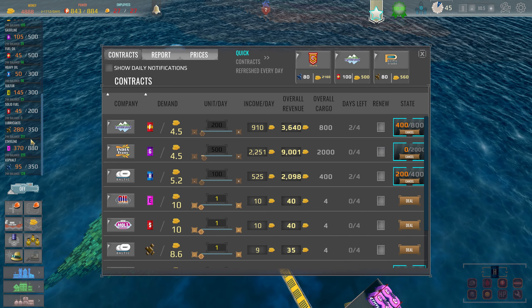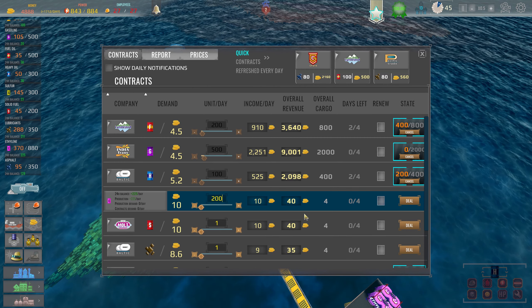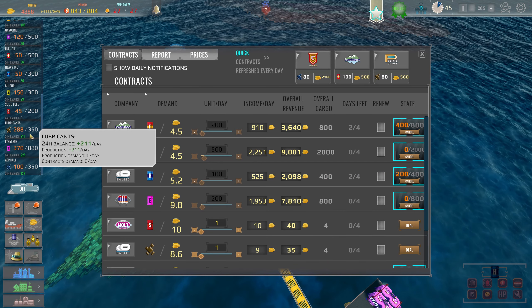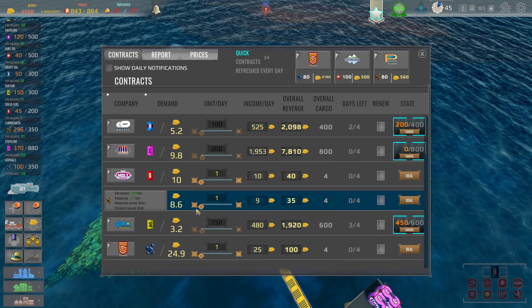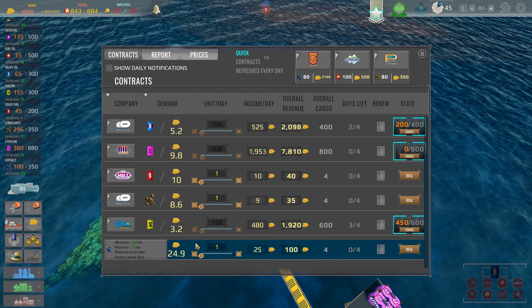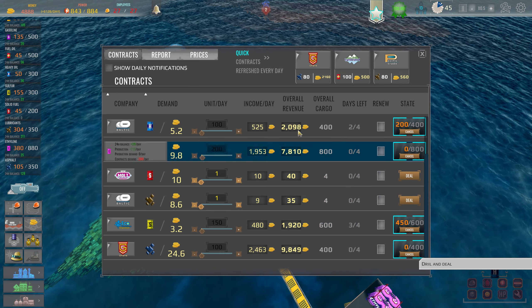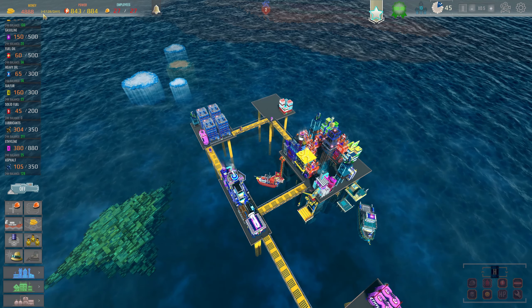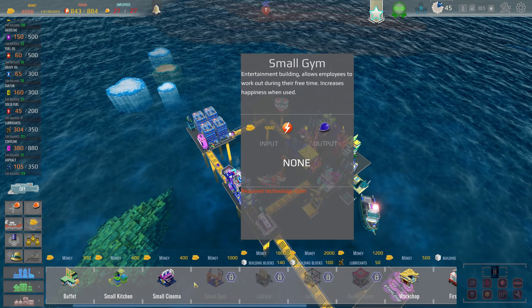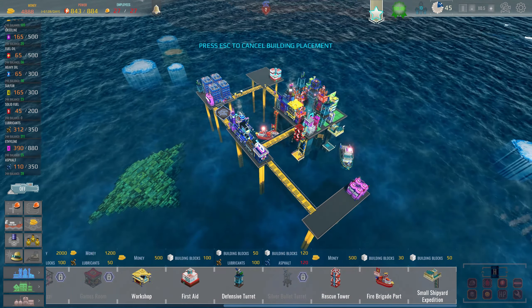Ethylene — we're at 225, so we'll go with 200. Solid fuel we haven't gotten to yet. Lubricants we've been using to build things. Asphalt — yes we want to sell some, going with 100. We're pretty much back to where we were, making about 61 coins per day. The next thing I want to build is the rescue tower — oh, that is a huge range! Where do I actually want to build it?